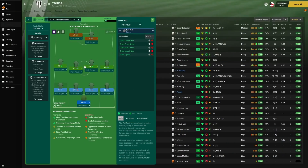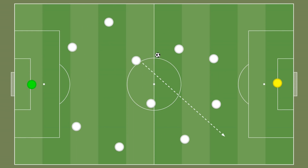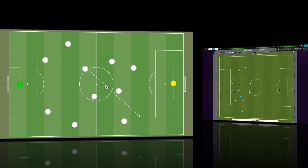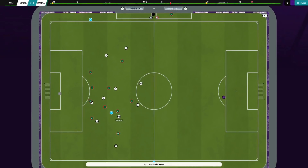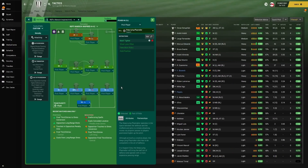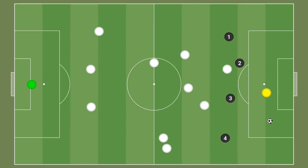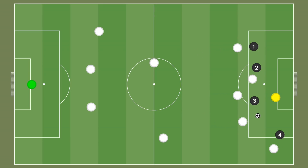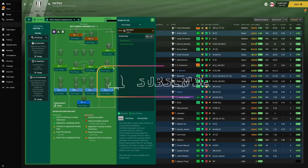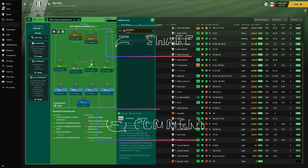His midfield partner is a central midfielder on attacking duty, instructed to mark tighter. He breaks forward to complement the false nine — when the false nine drops deep and a defender follows, the attacking CM makes an overlapping run to exploit the space created. On the flanks, we have two inverted wingers instructed to cross into the centre and mark tighter. The left inverted winger has an attacking duty for direct running, while the right has a support duty to better support play and overload central areas.